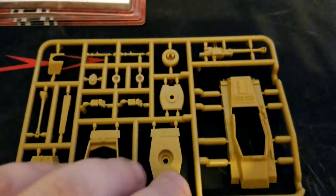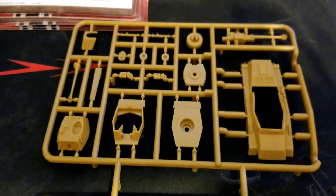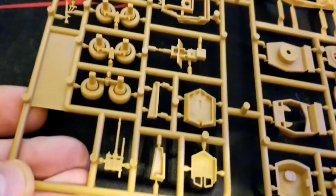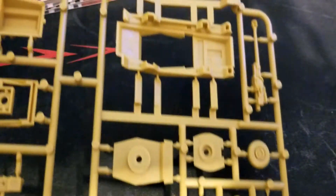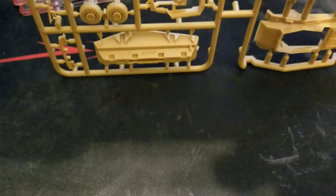There also appears to be a Pak 40 component — basically the AT gun on a wheeled platform — which is more of a mid-war thing. Here's the back side showing upper hull and lower hull. It should be pretty simple to get these assembled and up and running.